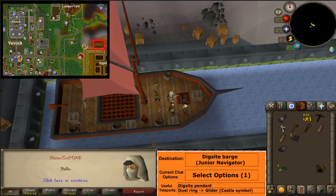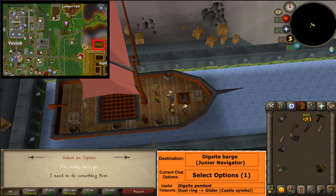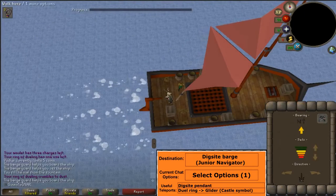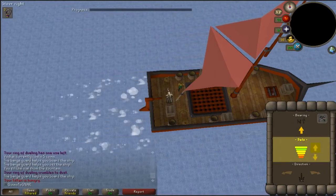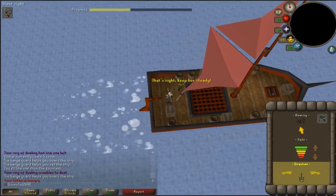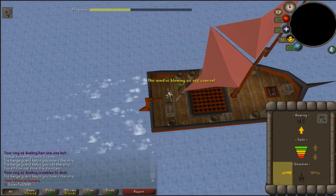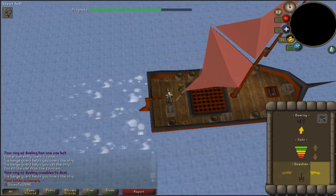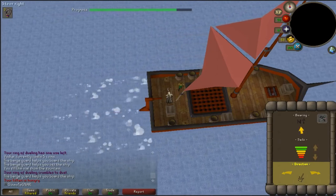Talk to the junior navigator and select option 1. This will open up an interface and you will now be in charge of steering the barge. Click the up arrow twice to get the sail in the green area, then use the left and right arrows at the bottom to keep the yellow arrow facing north. When the yellow arrow shifts to the right, click the left arrow; when it shifts to the left, click the right arrow. Repeat this process until the progress bar is filled to complete the quest.